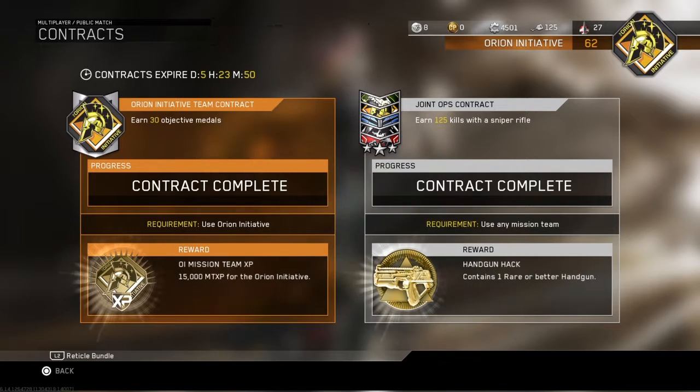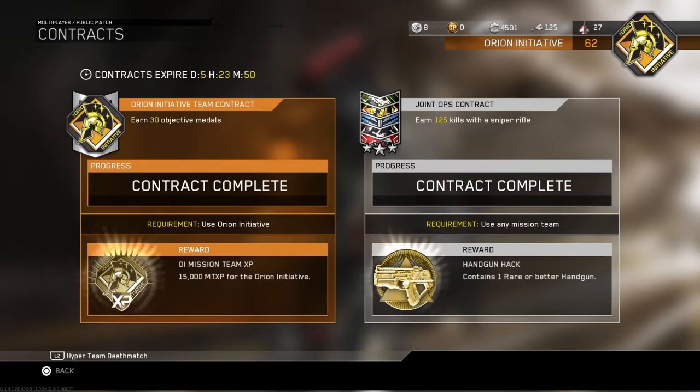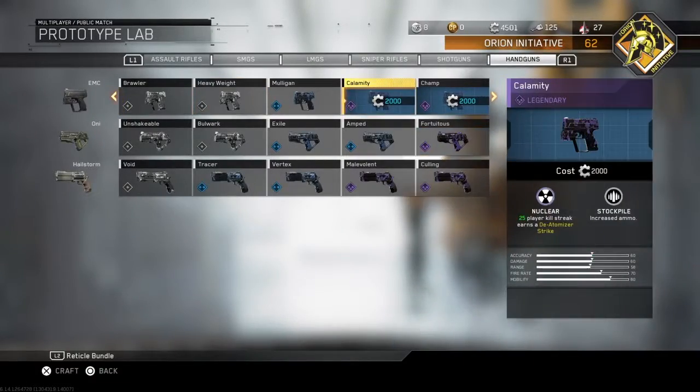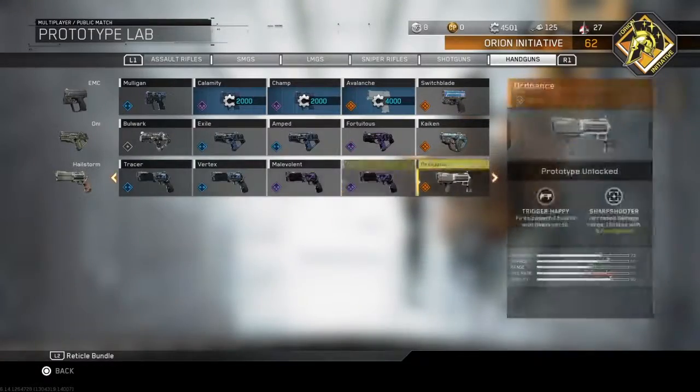What is up guys, Hunter here. Today I completed the weekly contract — this contract allows me to get a handgun with a rare or better variant. The interesting thing is that I already have all the variants for the handguns except three, so I was pretty excited to see what I was going to get from this.